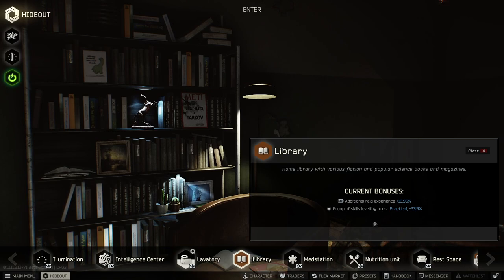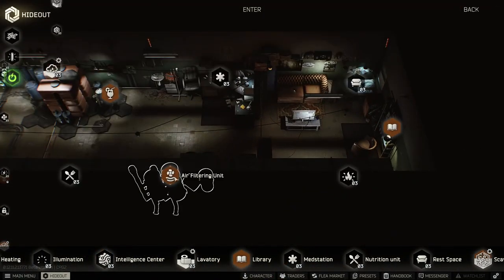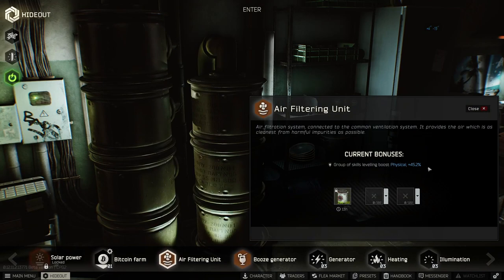The library gives you a skill leveling boost of 33.9%, which helps you level up hideout management, and because your hideout management is leveled highly you get a nice boost on your air filter. Mine is currently at 45.2% and you can get that up to a maximum of 48. This is the one that really matters if you want to level physical skills fast, so getting your air filter in when you raid is pretty much essential.